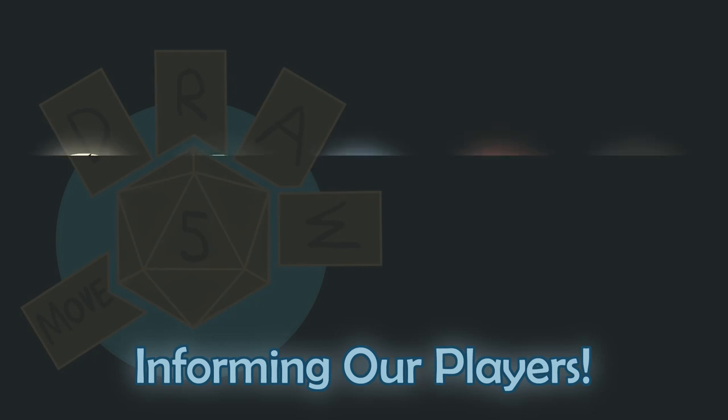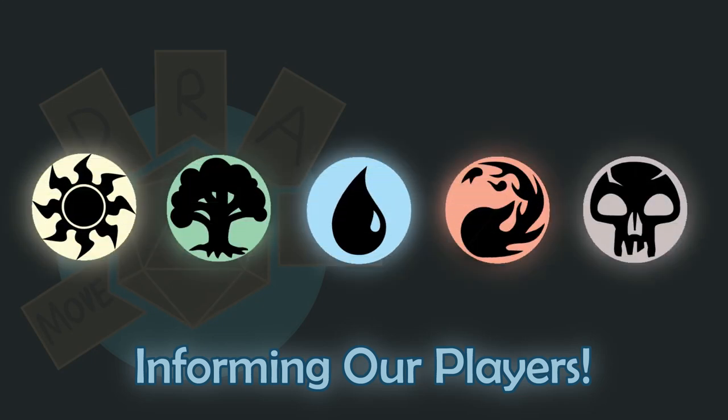Colors of mana work in a similar way, as players understand that a mana symbol placed next to an ability or in a card's text indicates the cost to cast that ability or card.